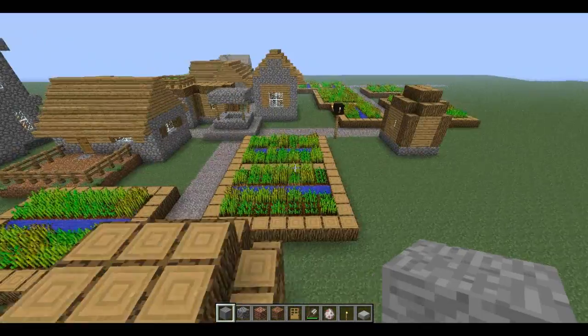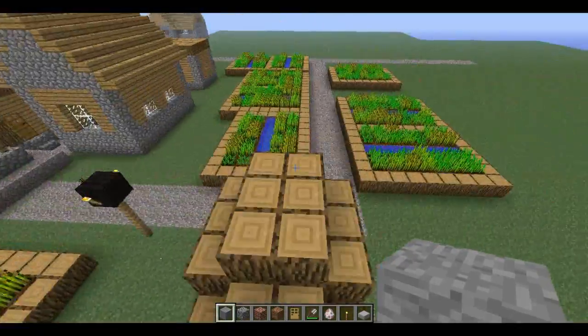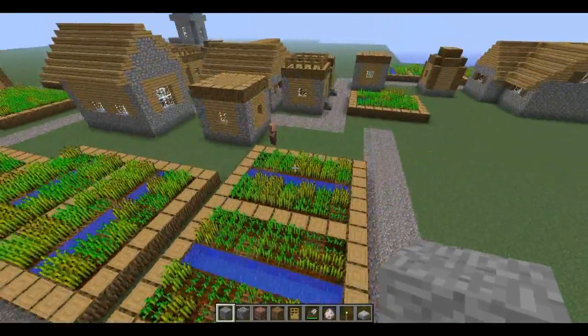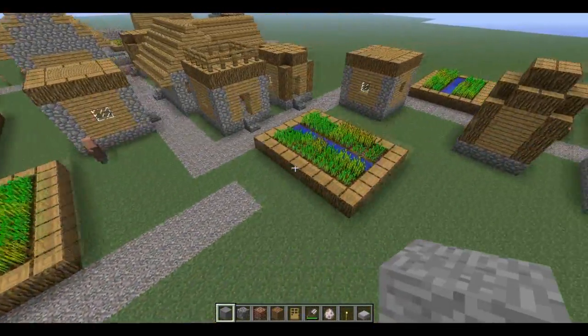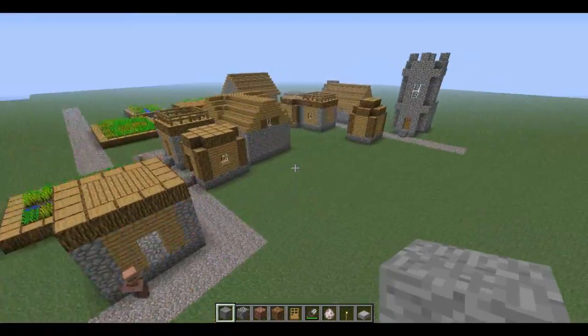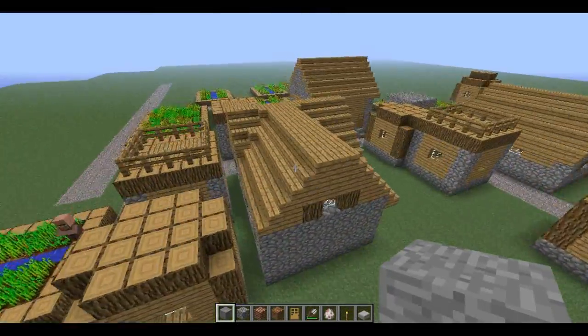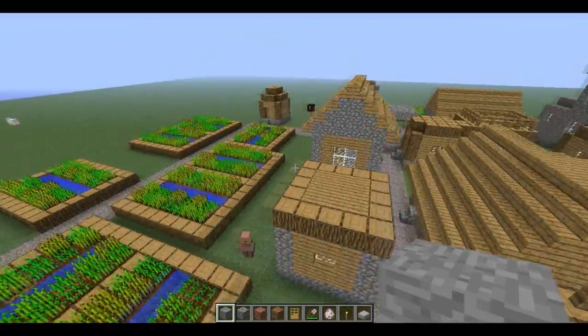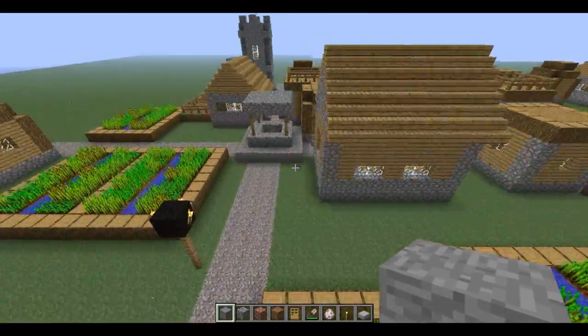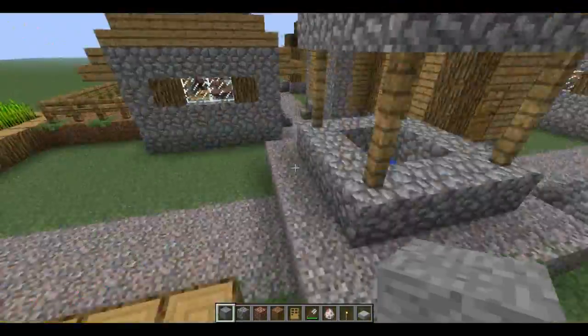NPC villages are still available in the flat lands, as you can see here. I only just found this out now, but it's cool to see how it looks without any terrain screwing it up. You can actually see the proper village, which is kind of cool.